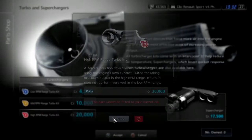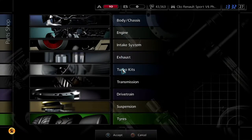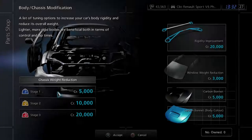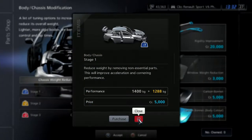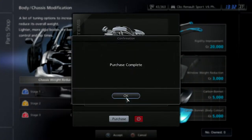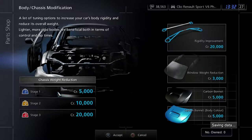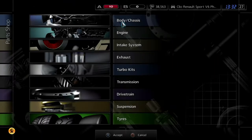This part cannot be fitted, this part cannot be fitted, that part cannot be fitted. That can't be fitted — great. Anything that we can fit then? So we can reduce the weight of the car a crap ton. Let's do that. That's taking a huge amount of weight off of the car.